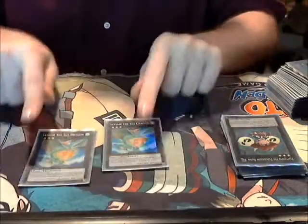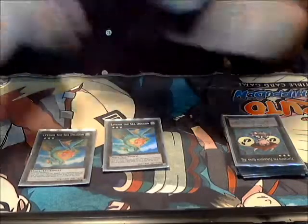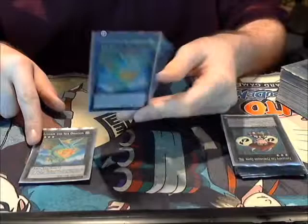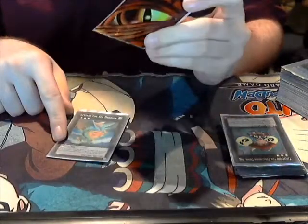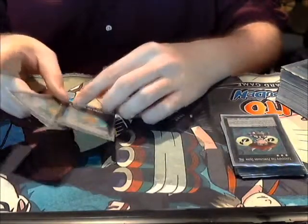Two Leviair. You play Leviair because it makes sweet plays with Rescue Rabbit. It also makes sweet plays against their Rescue Rabbit, which is hilarious. In the Rabbit mirror you just Leviair their Rabbit — it's good. Leviair is also 1800 ATK for rank three with 1600 defense. He's a really good monster.